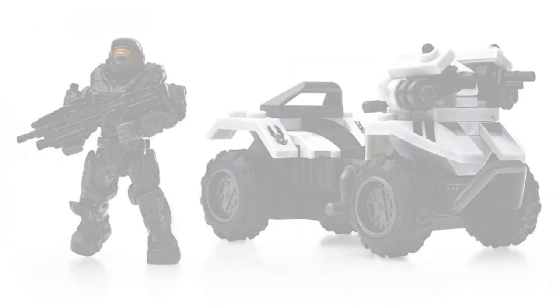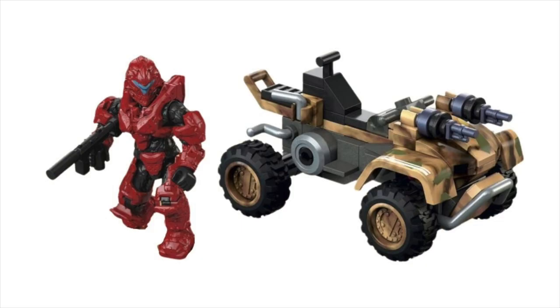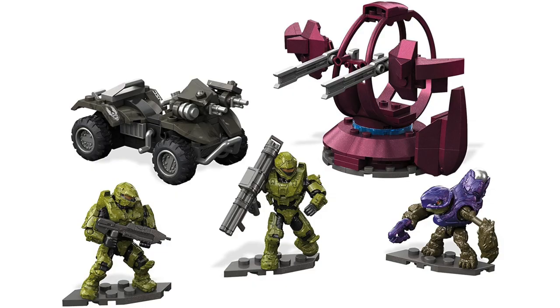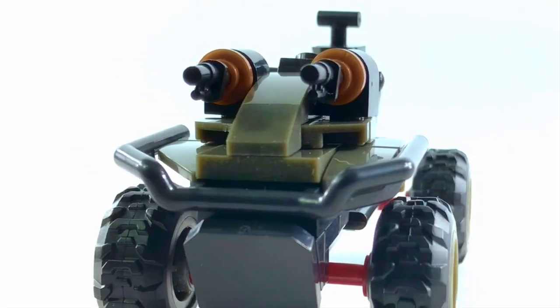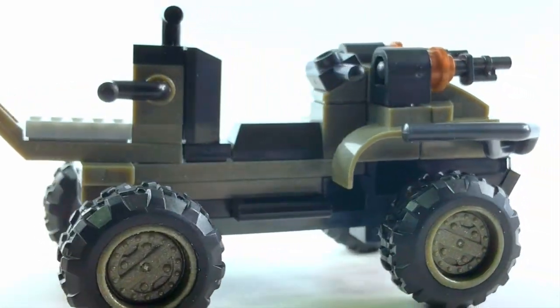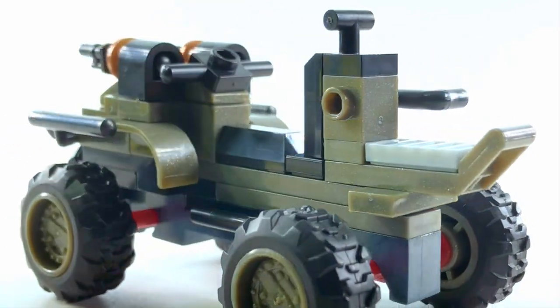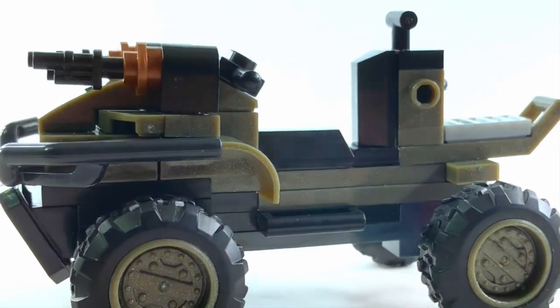The first one we ever got was with Noble Six — that was a legendary vehicle. Then we also had a desert version and one that came with a shade turret. All of them were slightly different. This one is a bit of a mix-mash of all three, including a lot of pieces reused from the Recon Getaway. The Halo Infinite Mongoose and the Gungoose are so similar it makes sense that a lot of the pieces are reused.